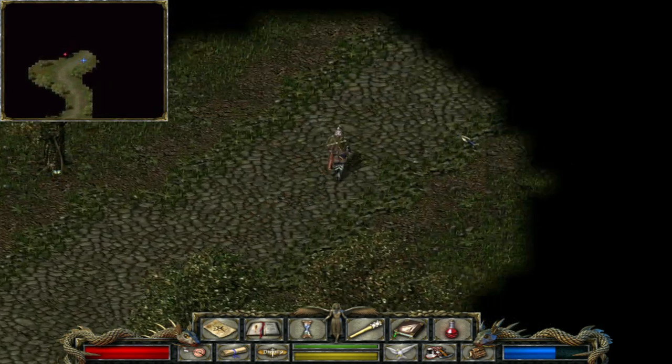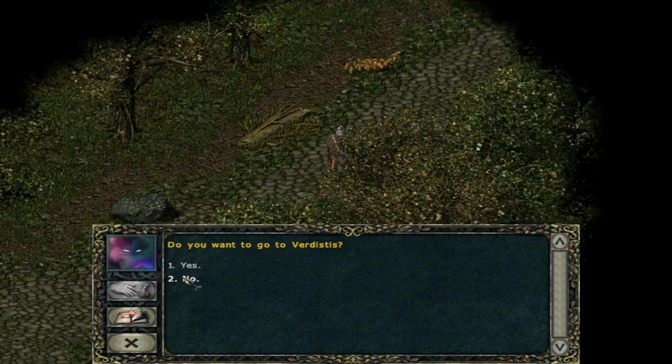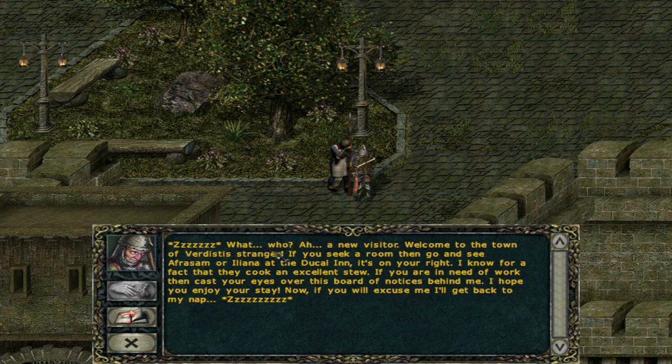Let's just keep going up and follow this path. Do you want to go to Verdistis? Yes. We have the teleporter, so it's alright. 'Welcome to the town of Verdistis, stranger! If you seek a room, go see Afrosam or Illyana at the Ducal Inn. The Ducal Inn — we've heard about it before, that is where one of the guilds resides. I know for a fact that they cook an excellent stew. If you are in need of work, cast your eyes over this billboard. I hope you enjoy your stay — now if you'll excuse me, I'll get back to my nap.'